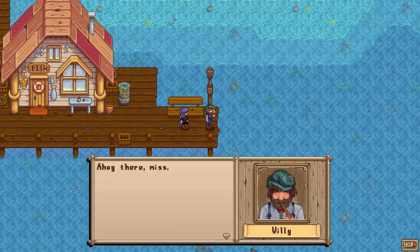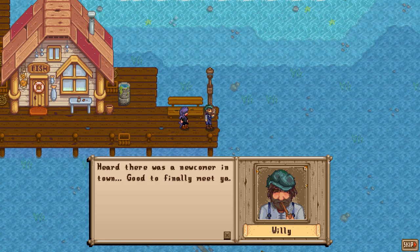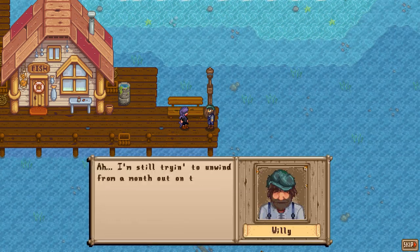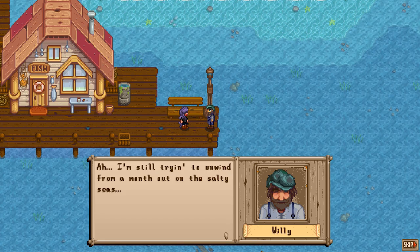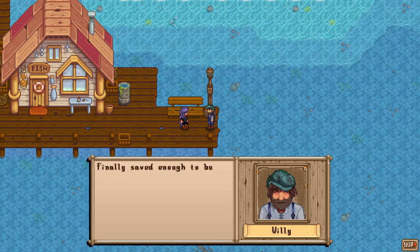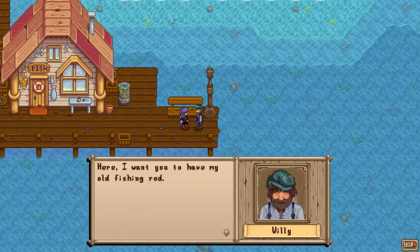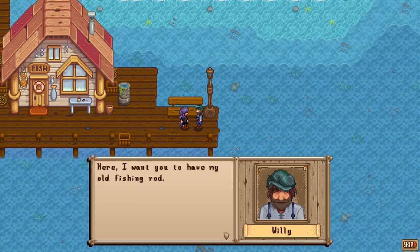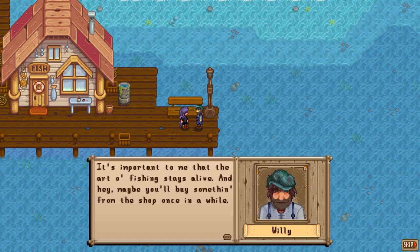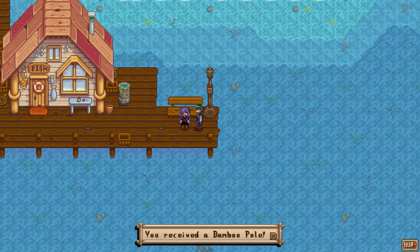Down at the beach I find Willy. He's still unwinding from a month out on the salty seas — a big haul, he sold a lot of good fish. He's saved enough to buy a new rod, so he wants to give me his old fishing rod. That's awfully nice of him! He says it's important that the art of fishing stays alive — and hey, maybe I'll buy something from the shop. I received a bamboo pole!